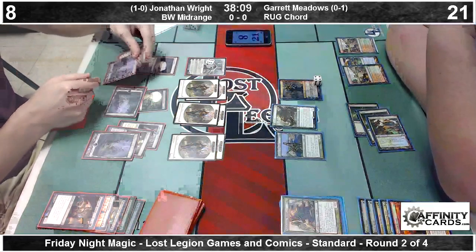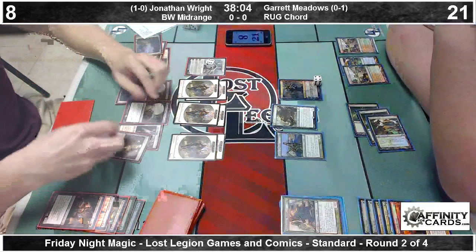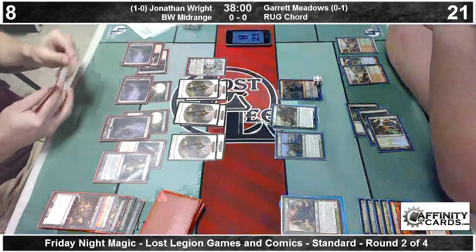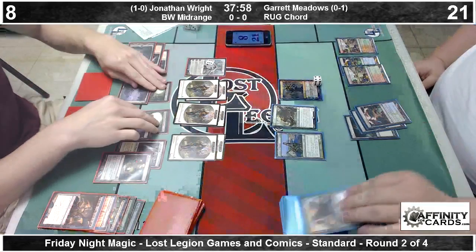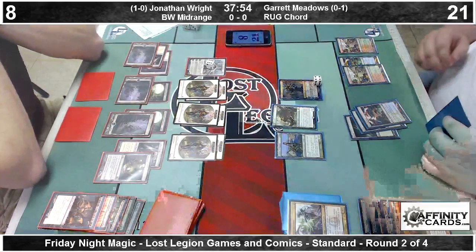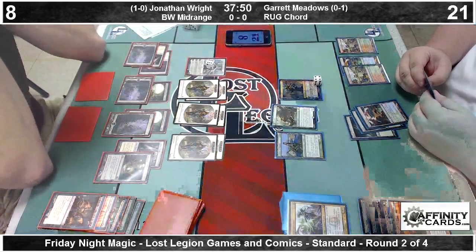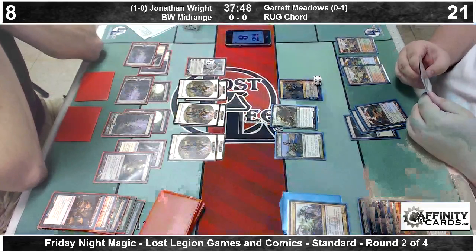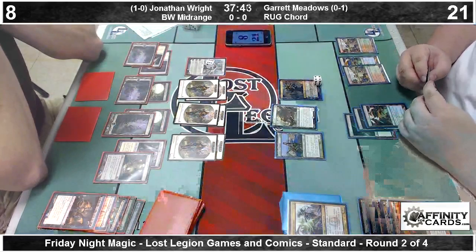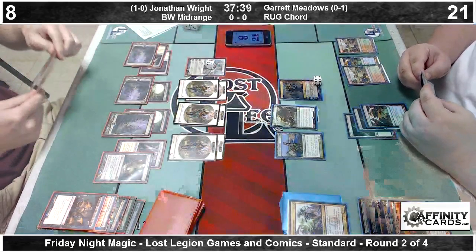Tap three for a Lifebane Zombie. No, another Connections on a Swamp — that's technically a bit of a misplay, more so in the sideboard games than in game one, as we see an Izzet Staticaster on top of Garrett's deck. That's a spicy one-of — he can take care of those soldier tokens very quickly. What he wouldn't give to be able to draw that card right now.